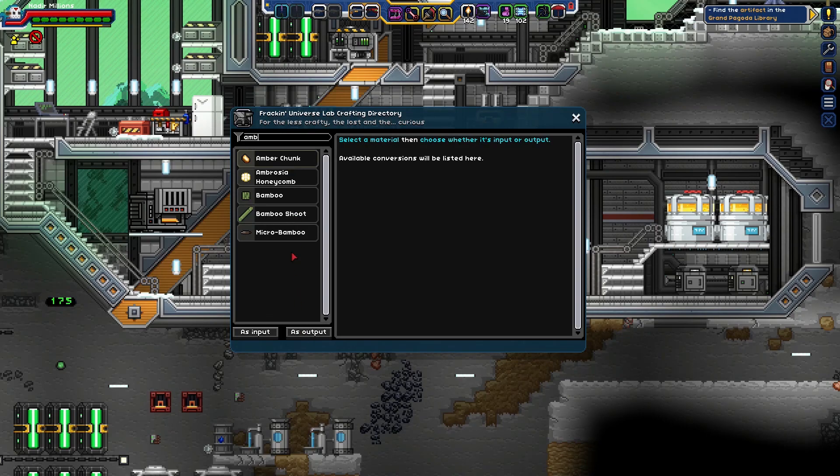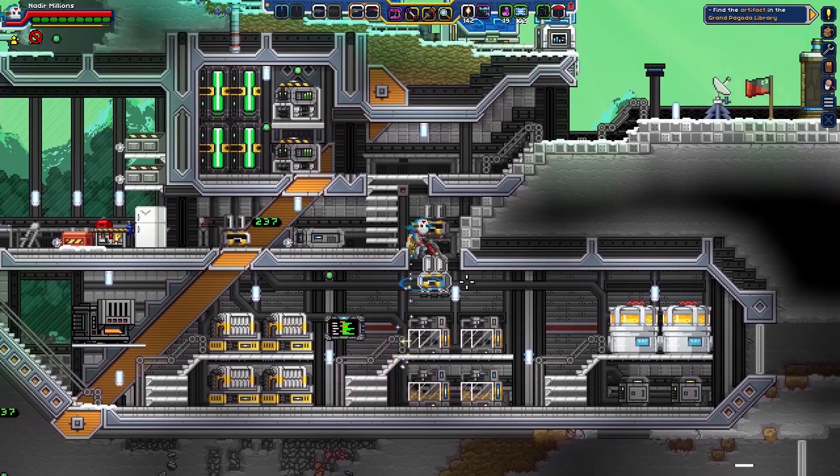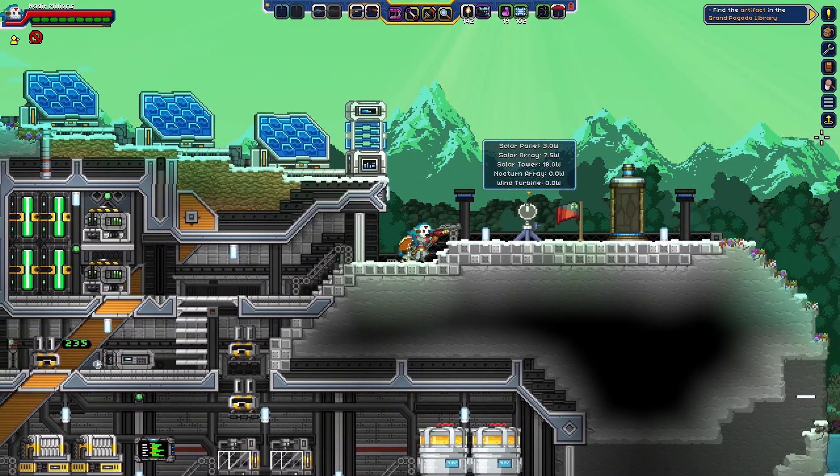Amber chunk — selected as output: pure honey, exceptional honeycomb, or a geode. Okay. I don't know how to get pure honey so we'll have to look into that even further. Looks like that might be trickier than I want it to be.